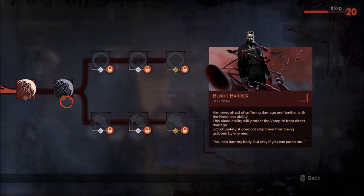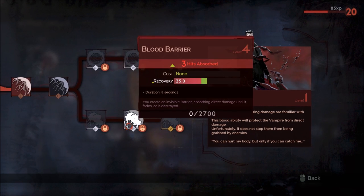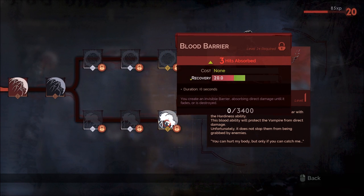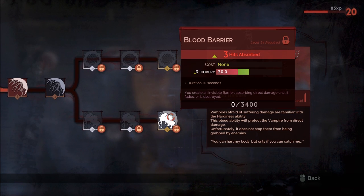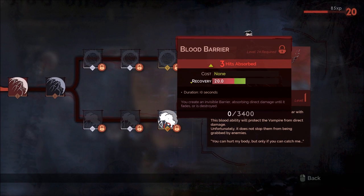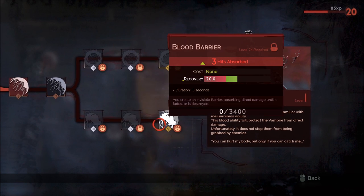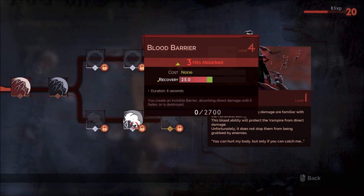For Blood Barrier, we'll grab it and then come down to the bottom upgrade path to keep the cost at zero. You'll get three hits absorbed rather than two, your recovery time is 20 seconds, and your duration is 10 seconds — so you can have this up about 50% of the time as long as you're not getting hit too much. With three hits, I can pop this, go into melee range, use my offhand weapon to get my blood back, and then go back to using ranged attacks. This pairs really well with the rest of the build.